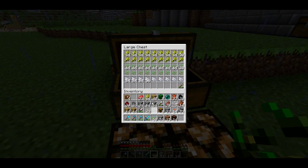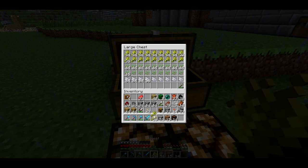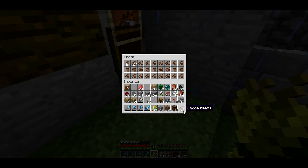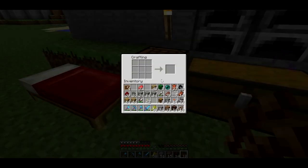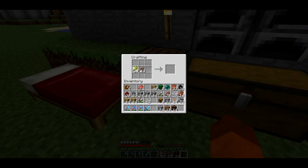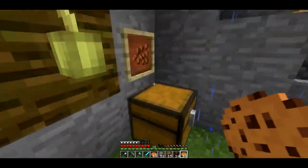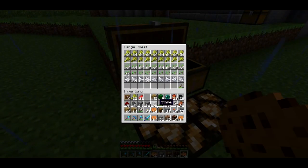We have a lot of wheat - I think we should make some cookies, that's a really good idea. Let's put away the seeds and go get some cocoa beans. Oh crap, I forgot to replant them - I am just so unorganized today. Let's go make some cookies now. I think this is my first time in Minecraft ever making cookies. Is this how you do it? That is awesome - we almost have three stacks of cookies now.